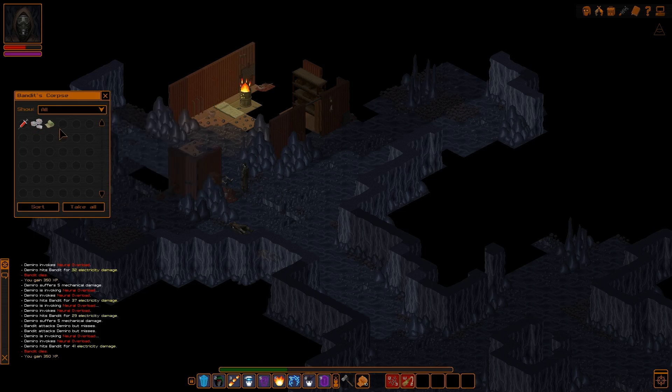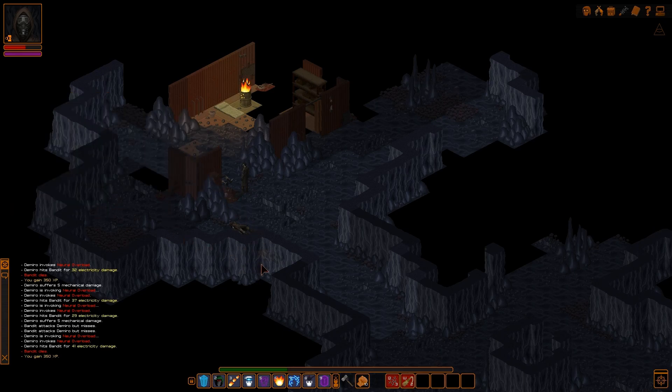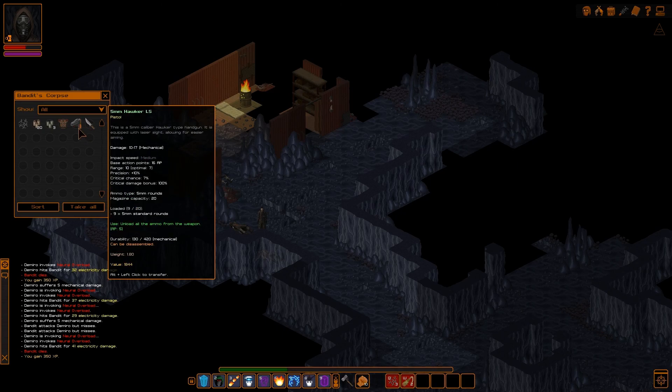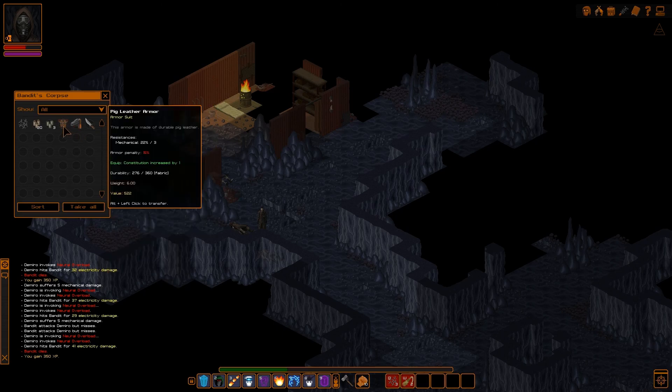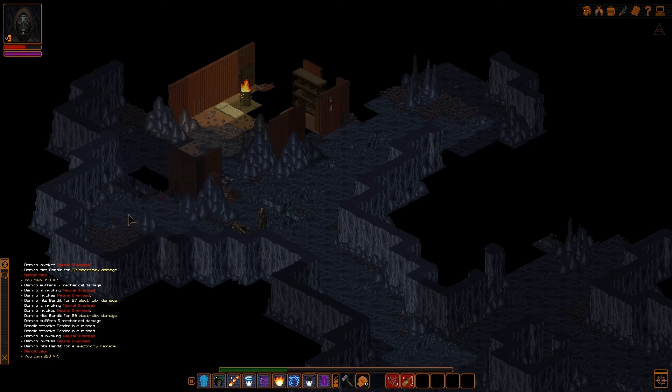Let's come up here and grab this guy — he has some bandages we could use to heal up, some coins and one health hypo. That helps pay back the loss. Oh, there was another one down here hiding in the wall. We got a steel combat knife, melee weapon, 8 to 14 mechanical — nothing special. A 5mm hawker LS, damage 10 to 17 — same thing, nothing new. Pig leather armor — mechanical 22%, constitution increased by 1. I'm finding a lot more armor that gives you constitution. Since the last patch, there are a lot more special stats on the armor than there ever was before. We got three 5mm casings, 25mm standard rounds, and some caltrops which you can put on the ground to hurt enemies if they walk over them.